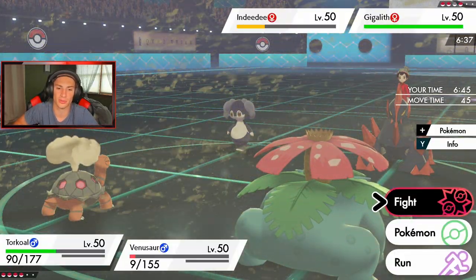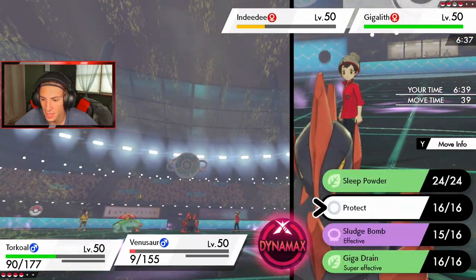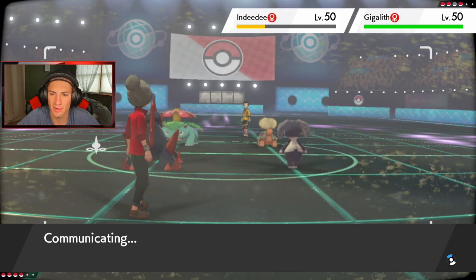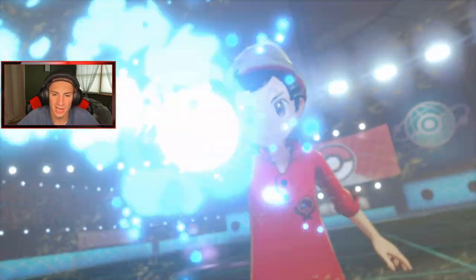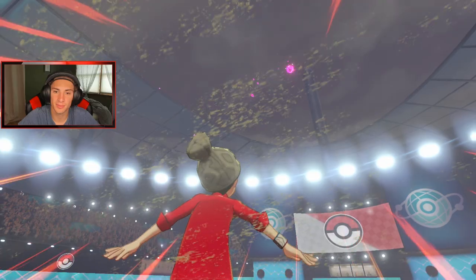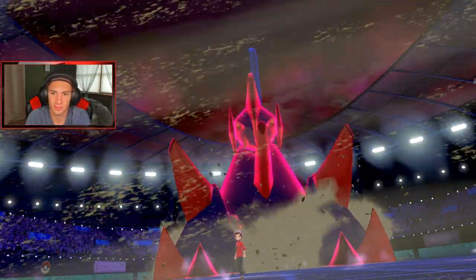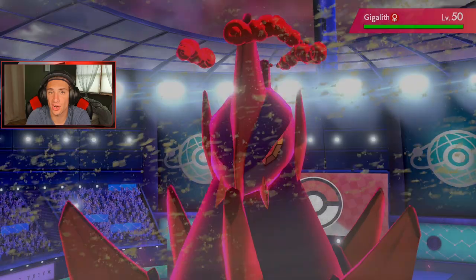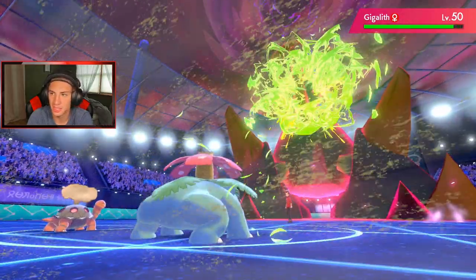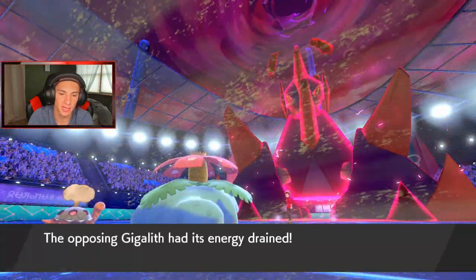Gigalith comes in and its Sand Stream cancels our drought — that's fine by me. I have to stay with Heat Wave since I'm Choice Specs and I gotta go for Gigalith. This thing could be Weakness Policy though. You gotta go for Follow Me, right? Does Venusaur go first? Yeah, Venusaur should be fastest on the field. This thing's gonna Dynamax — I do have Lapras in the back, but Gigalith has rock moves and those are looking tough. We have Friend Guard Clefairy though which is huge.